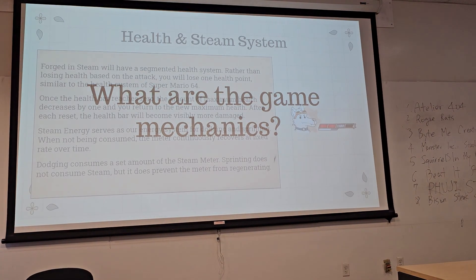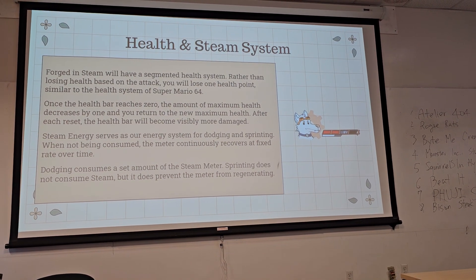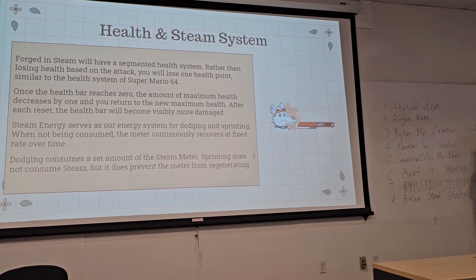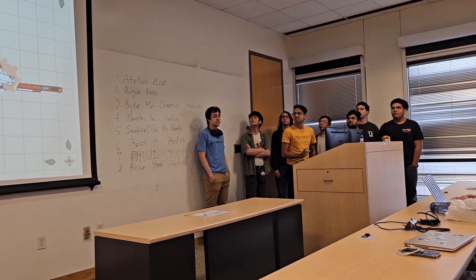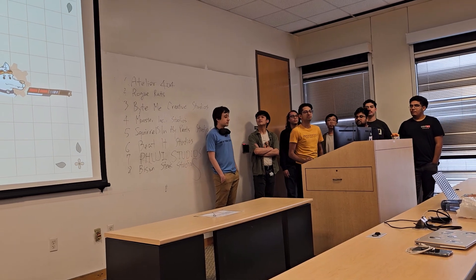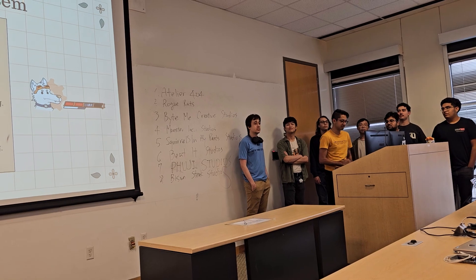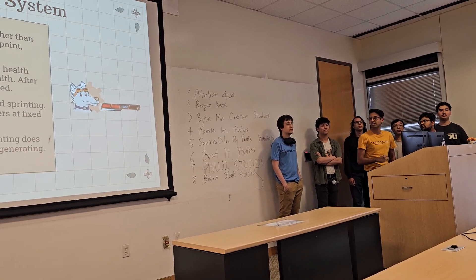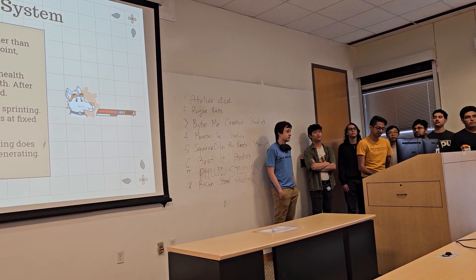Moving on to game mechanics — first, we have our health and steam system. Our game will have a segmented health system, meaning whenever the player gets hit, they won't take a calculated amount of damage; instead, they'll just lose a segment off their health. When they hit zero, instead of a game over screen, their health will be replenished back to full, with the catch that they lose one off their max health. Upon every reset of the health bar, it becomes more visibly damaged to show the player they're getting close to their final phase.